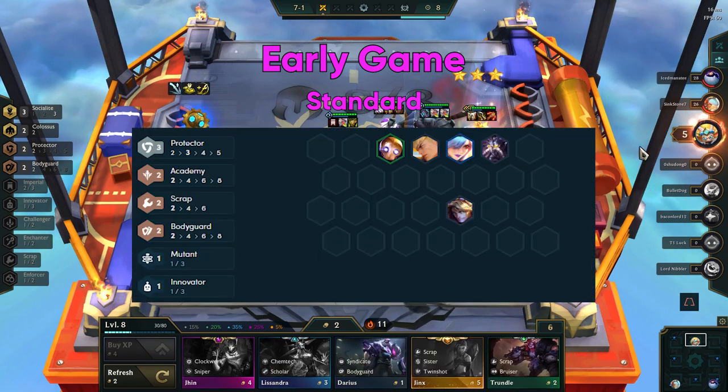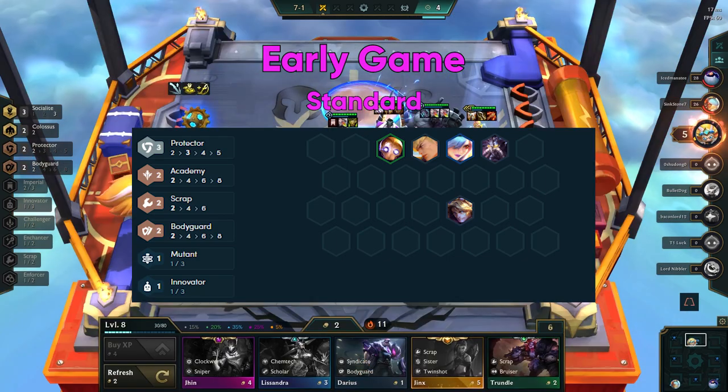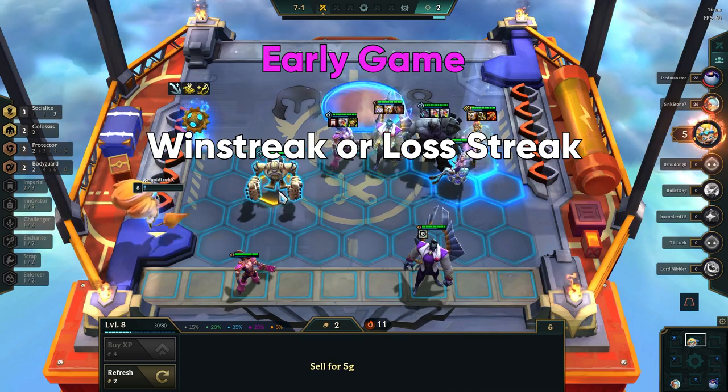The standard comp will give you bodyguard, academy, protector, and scrap traits, which will be very strong early on. Your next decision is if you are going to win streak or loss streak.